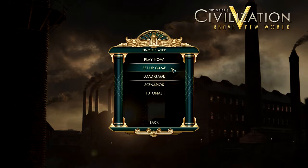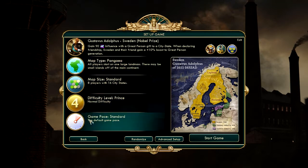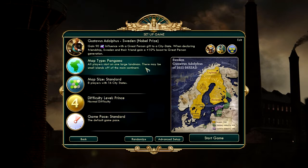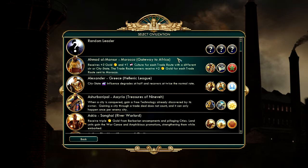I'm going to set up a new game. In our previous playthrough I played as Sweden and did the one city challenge. I'm going to keep most options the same, 16 city-states, but I'm going to pick a new civ. I'm going to pick Morocco because there are a lot of benefits to trading and improvements in trading.